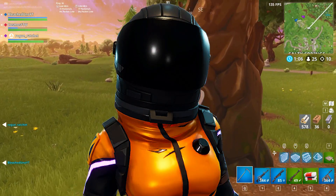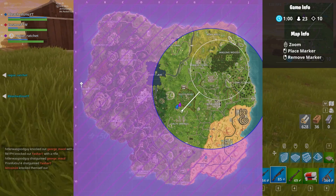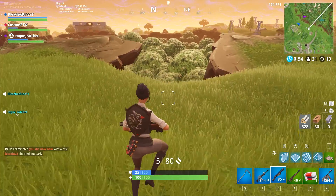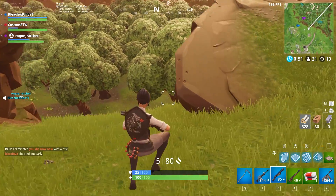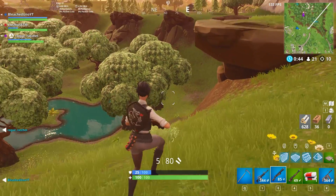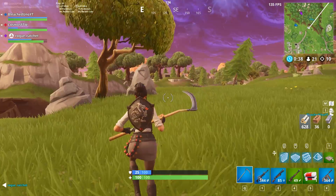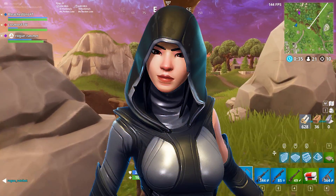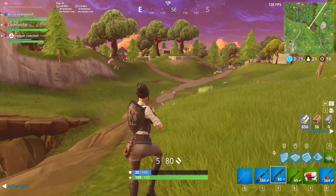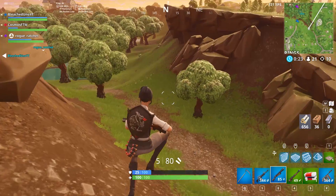Next we have the Dark Vanguard. I put it quite a bit above the Dark Voyager — I don't know what it is, I just like this skin a lot better. The colors are more vibrant and I think it's honestly a really good looking skin — just a bit better than the Dark Voyager in my opinion. Now we're in the top six or seven on this list, and we only have the best of the best. We have the Fate in this spot. I really wish I bought this over the Omen. The back bling looks really cool on a whole bunch of skins, especially the Skull Trooper, and I just absolutely love the Fate skin by itself as well.